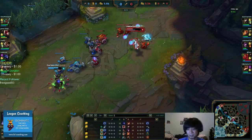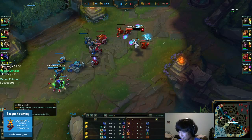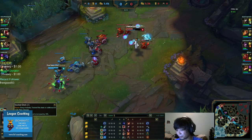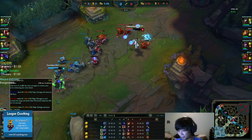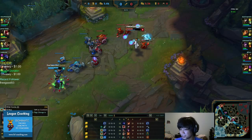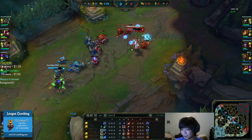Look how low she is. You still have Thunderlord's, you have Ignite, and you have your Pick a Card and Stacked Deck. Let's do some math. Syndra's at 300 HP. Your Stacked Deck will deal 75 damage plus a gold card which is 95 damage — that's about 160 damage. Plus your Ignite which adds 130 damage — that's 290 damage. Plus your Q which is 130 damage. So you're doing about 450 damage to her. With Thunderlord's proc, that's an easy kill.